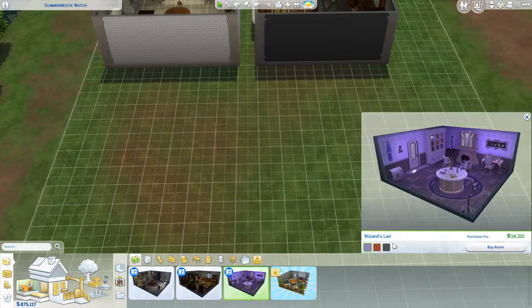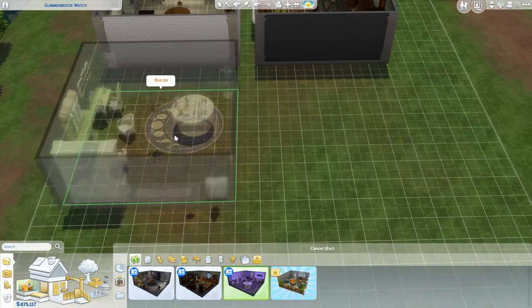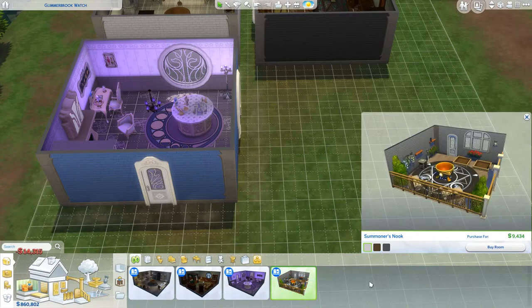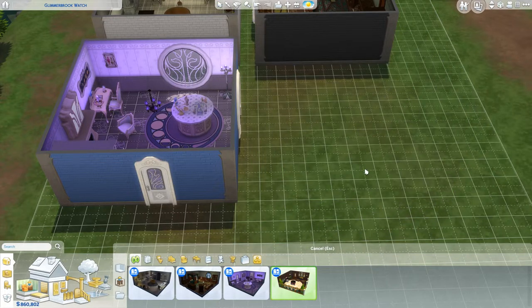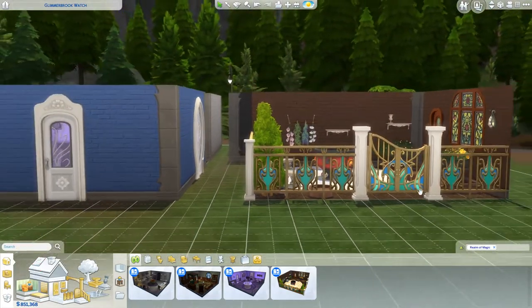I haven't even checked out the actual update we just got today. Purple obviously - with like the stairs. Oh, I kind of like this one. Look at these gates - that reminds me of Jasmine!